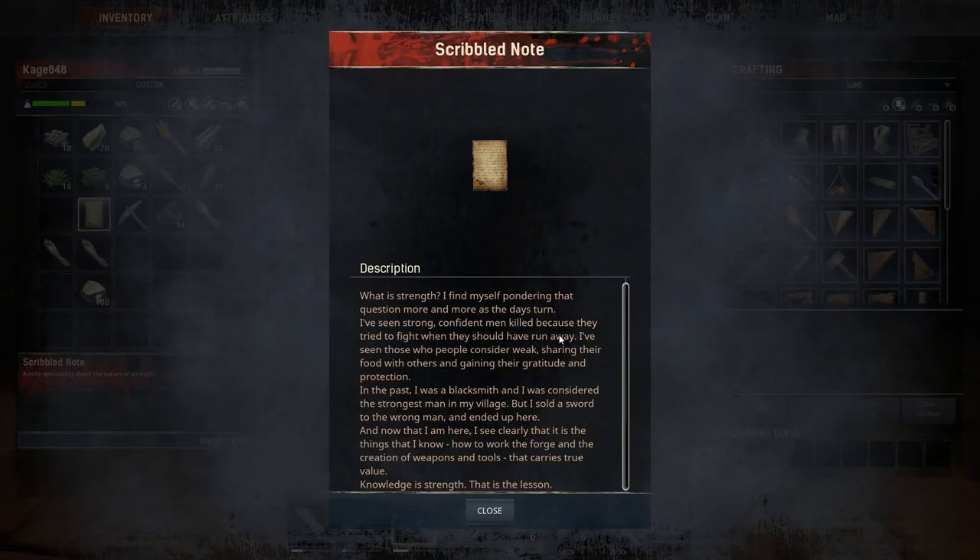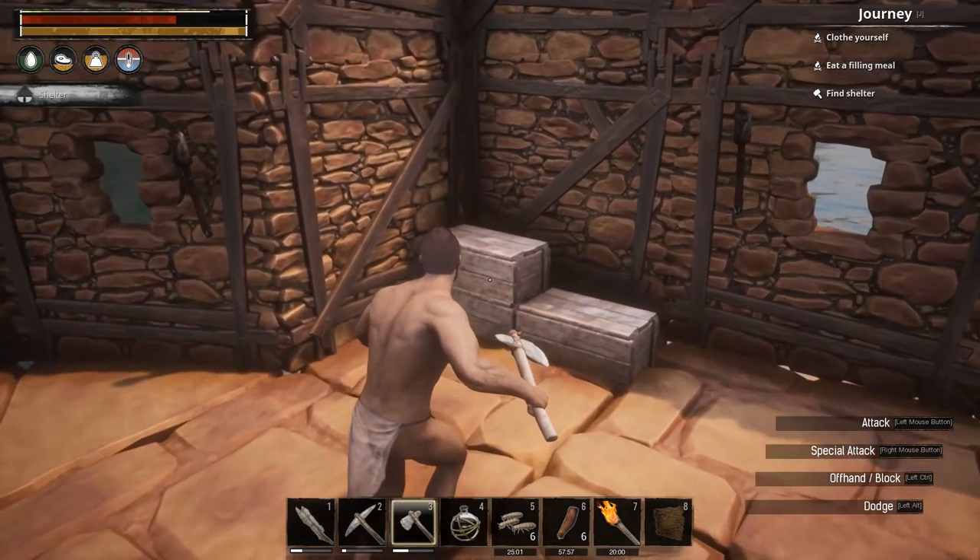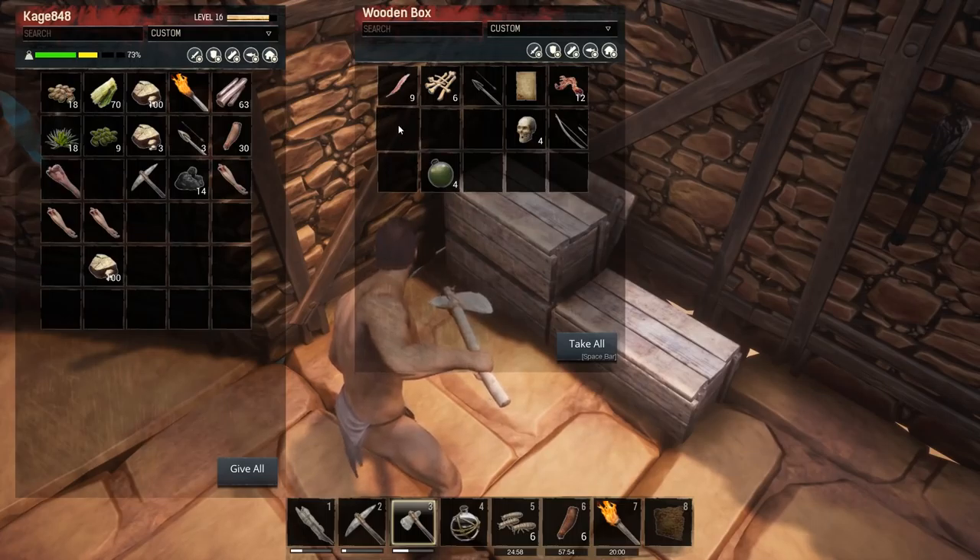'I've seen strong confident men killed because they tried to fight when they should have run. I've seen those considered weak share their food and gain protection. In the past I was a blacksmith, considered the strongest man in my village, but I sold a sword to the wrong man and ended up here.' Sounds like he sold a sword to someone who killed someone powerful and got jailed for it. Knowledge and craft carry true value — that's the lesson.